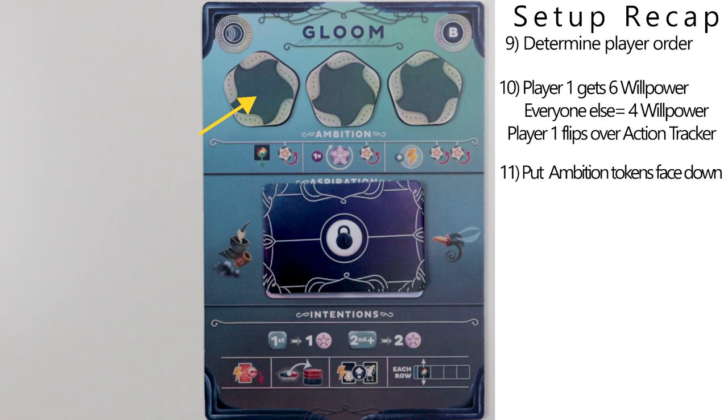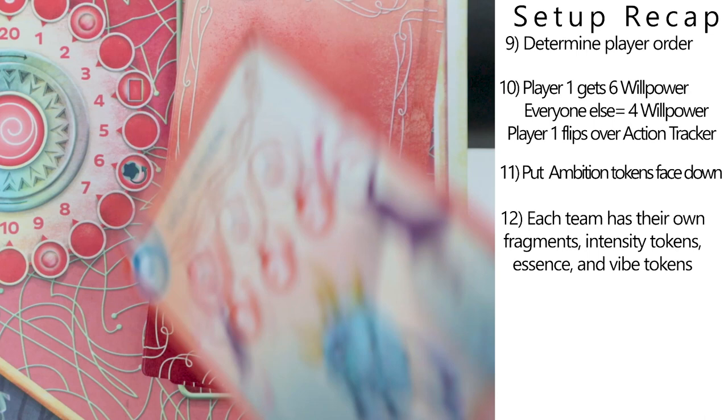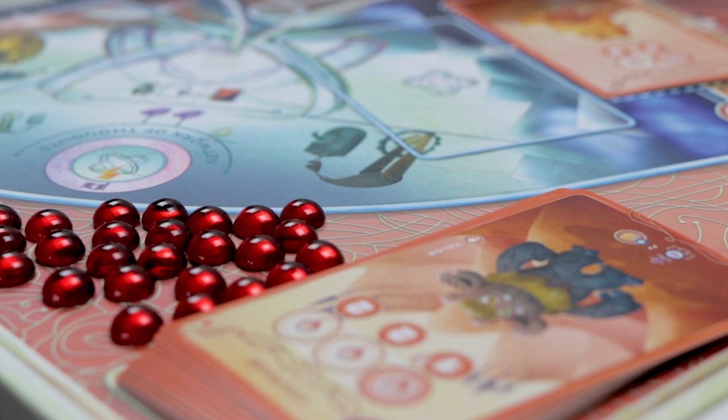Ambition tokens are placed face down on all the team boards, and each team has their own fragments, their own intensity tokens, essence, and vibe tokens. Lastly, we built our emotion starter decks and put the Bleakness and Brightness cards on the slots shown here.